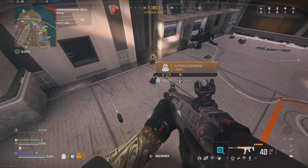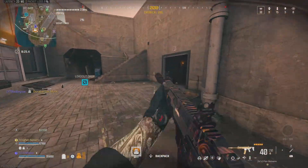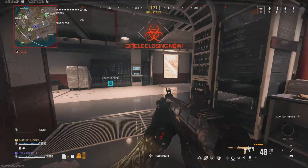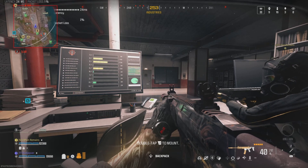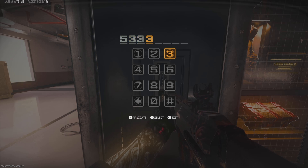There we go. Gas is closing in. Here's the computer here — I need to get the numbers. First: 53, 33. All squad members are in the safe zone. 8-2.